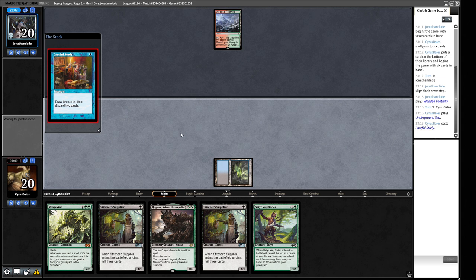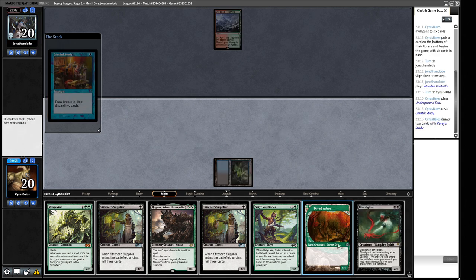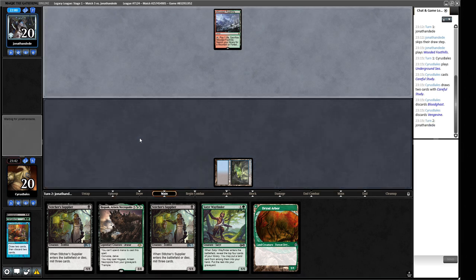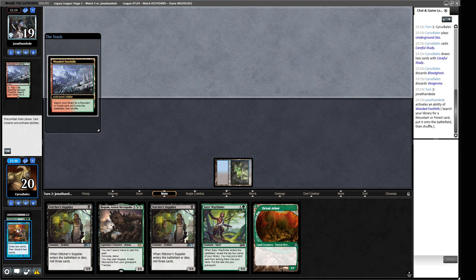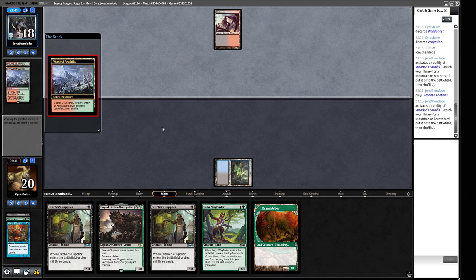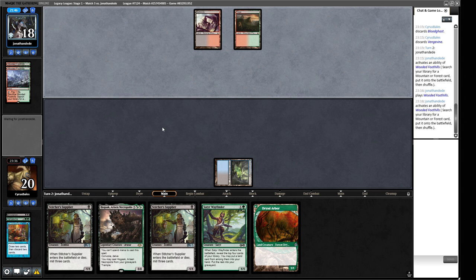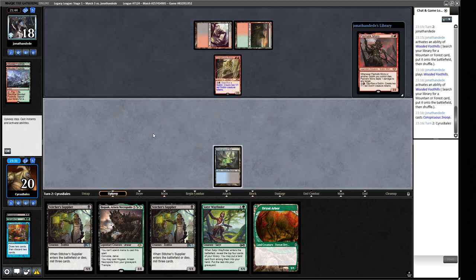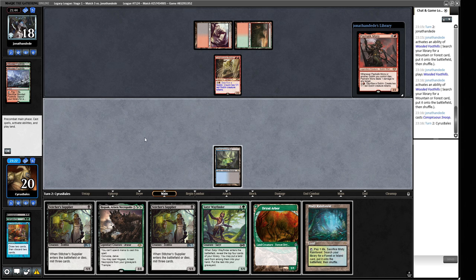We draw a Bloodghast — it's not the land we were looking for. So we want to put this Bloodghast and this Vengevine into the bin because the Hogak we can cast from hand or graveyard. We need to find a black land in our next draw step, ideally. We can put Hogak into play but we'll lose our Vengevine. So we have to make a choice — if we mill over a Cabal Therapy maybe things change. If we can find a fetch land this turn, that would be ideal. Our opponent is playing the really sweet Goblin deck that I think is really good and really fun. Step one is cast the Stitcher's Supplier. Let's mill some cards.